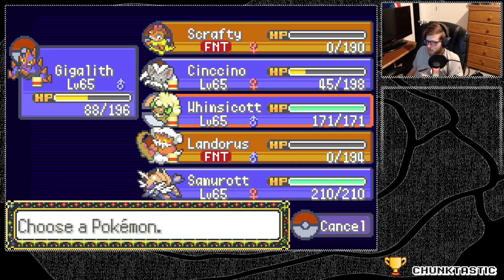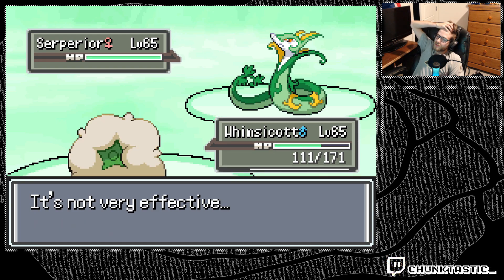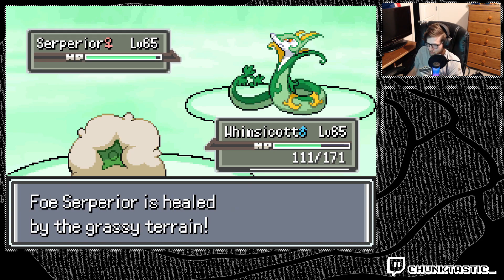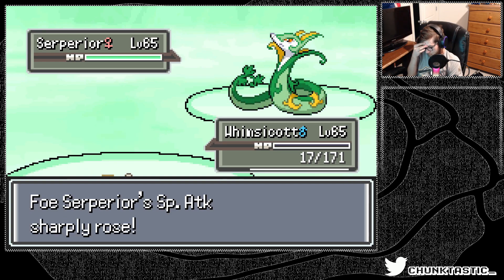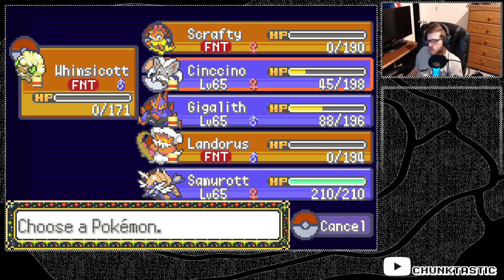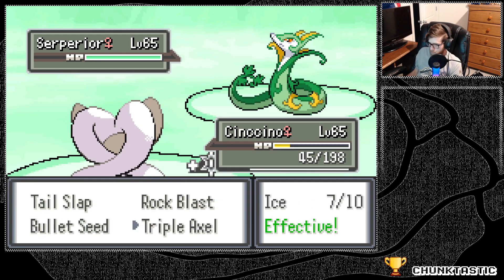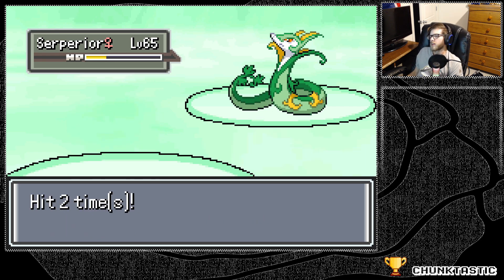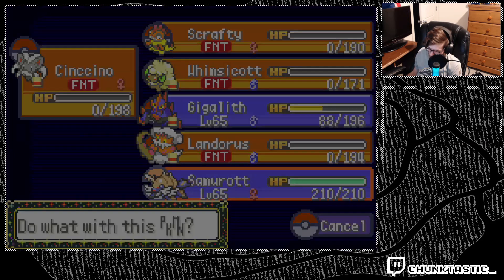This is another one. I'm just gonna hit Leaf Storm and get plus two now. I have to switch. Sharply rose. I don't really have anything good into this. Why did I hit that? That was dumb — that was a mistake. I should've been hitting Moonblast there, 100%. Why are you kidding me? It has Rocky Helmet? So I just lose?